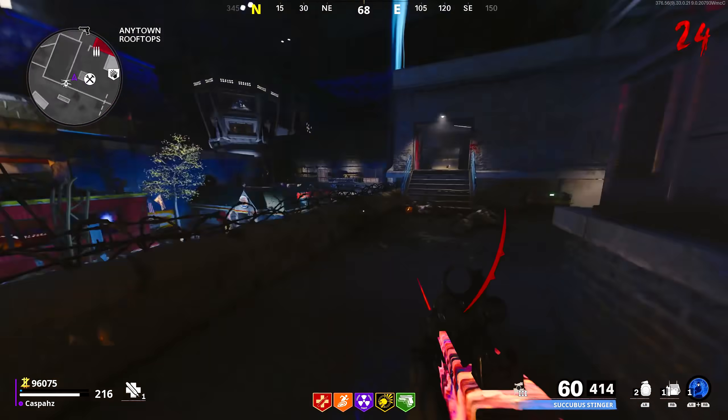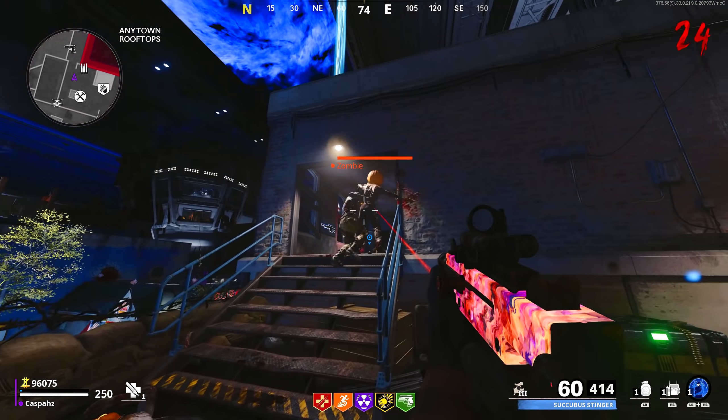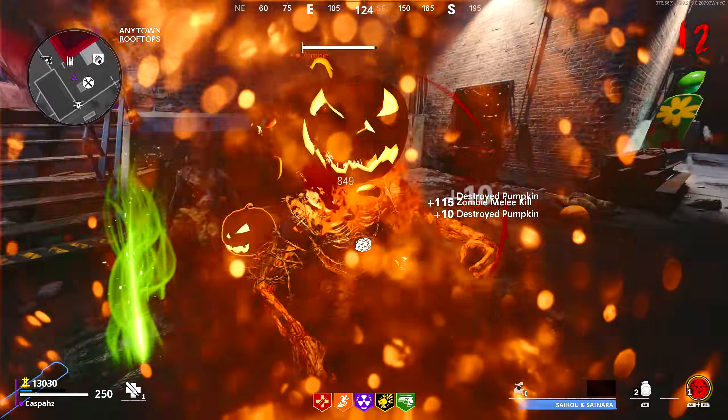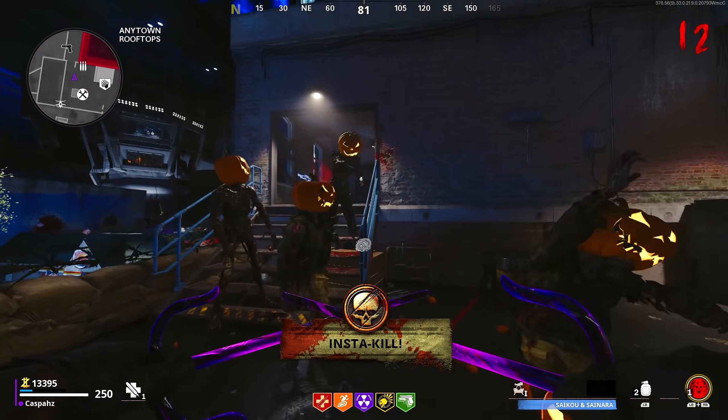Before I show you exactly how to do this glitch, I just want to get it out of the way that you do not need the scythe to perform this knife launch. Here I do it with one of the wall-buy SMGs that you can get from the map. I will now show you the easiest method to perform this glitch. Before attempting it, make sure you have Stamina Up and Juggernaut, and also make sure you get yourself a couple of decoys from the crafting table.